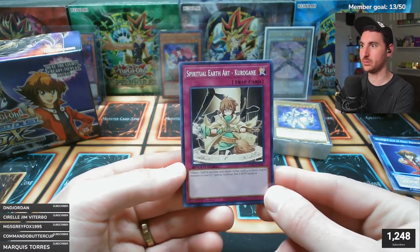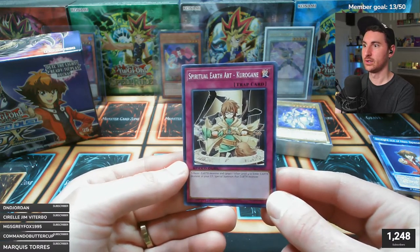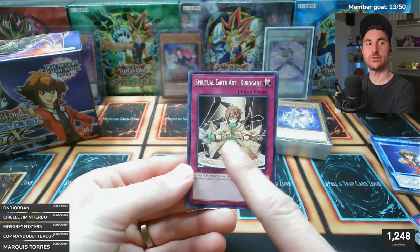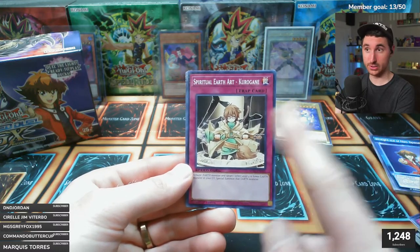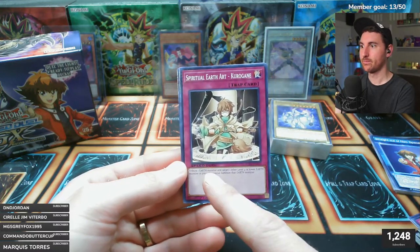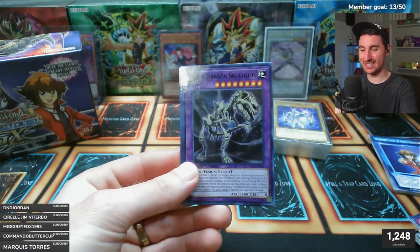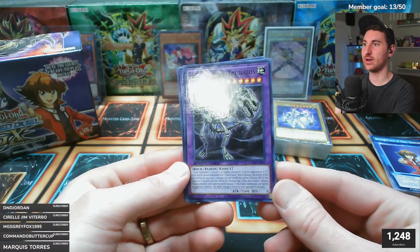Spiritual Earth Art - Kurogane. I have some ideas for the water art version with Sky Strikers in modern Yu-Gi-Oh. All these elemental spiritual art cards had trap cards back in the day. And here are the fossil dragon fusion monsters - Fossil Dragon Skullgios! Look at that thing, it's right back to the show.